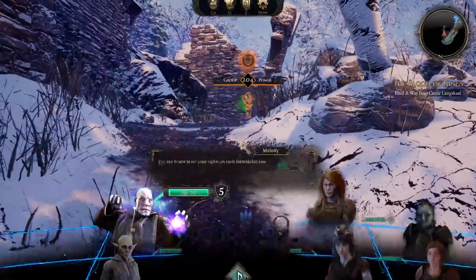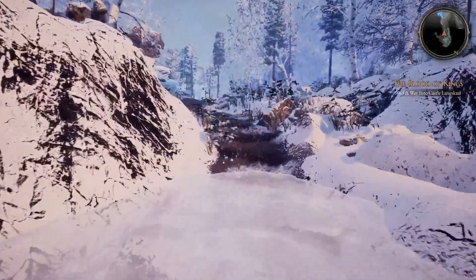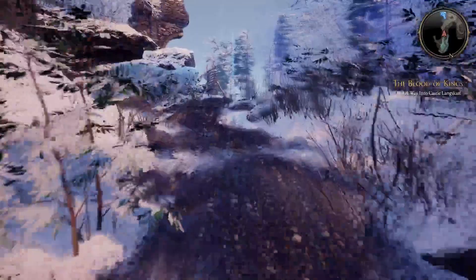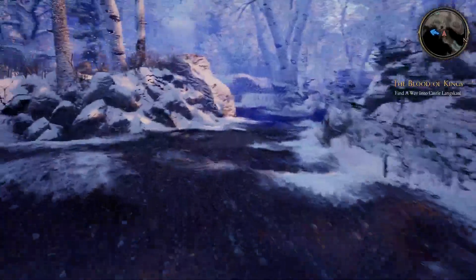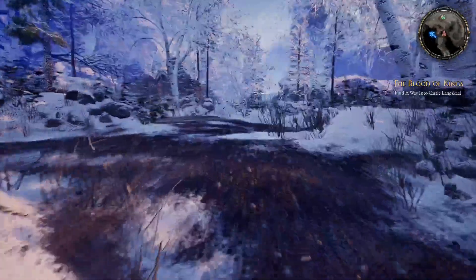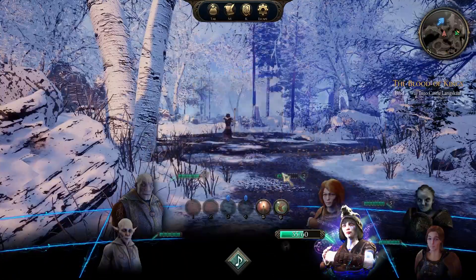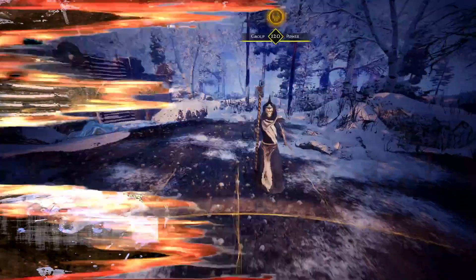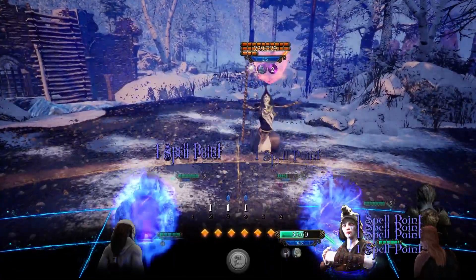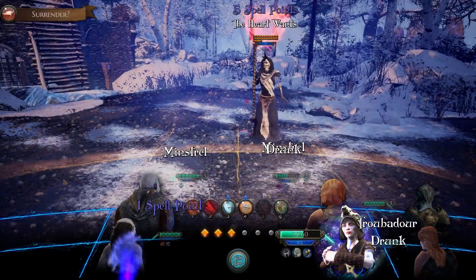You are brave to set your sights on such formidable foes. In that case, let's go ahead and take the solo guy out. We'll do that with a torch so that we can get the extra skill out. It's only a single guy. We still need to heal up Melody. Cheers, friends. So of course we go first and we can do whatever we want — that's the funny part.